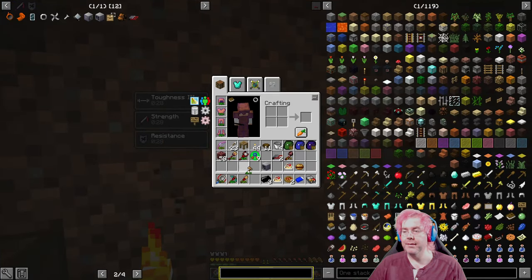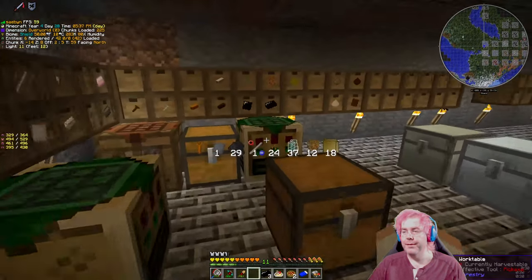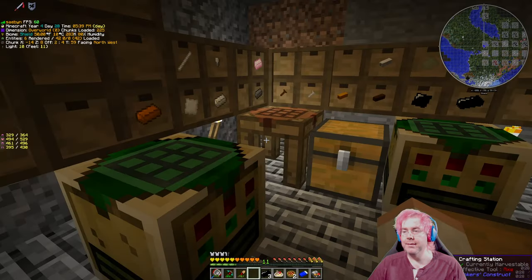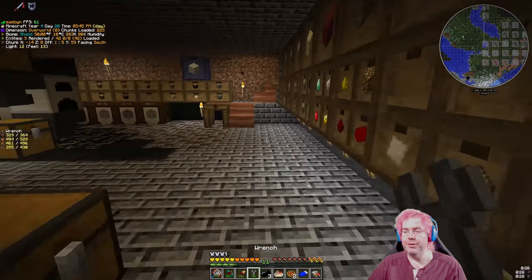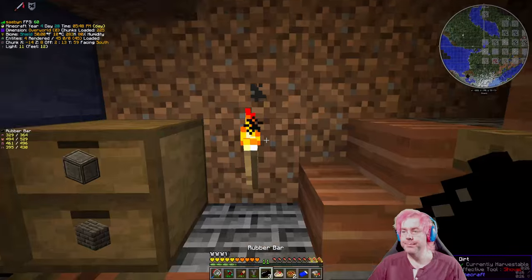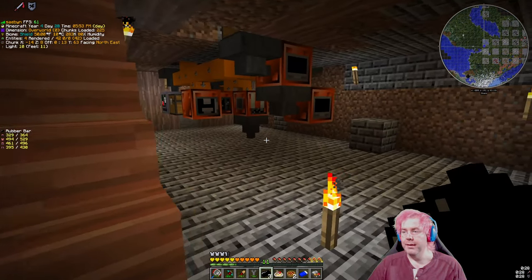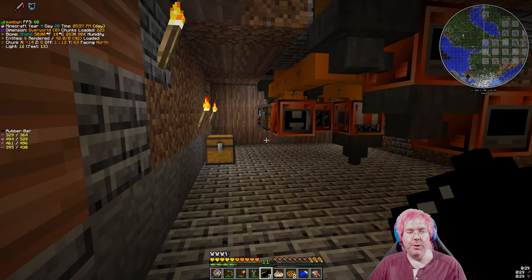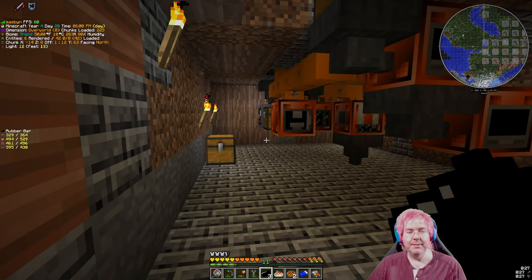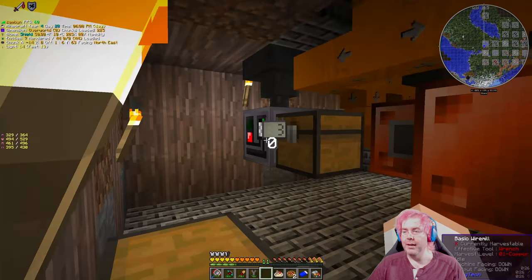Do we have a wrench on us? No, it's probably in one of these. Boop boop boop boop - there's our steel wrench, gonna need that. We'll move some machines around. We might be missing something we'll need to deal with wires. We'll see.